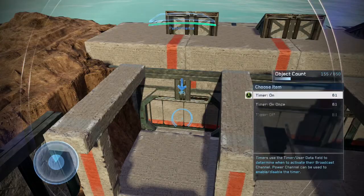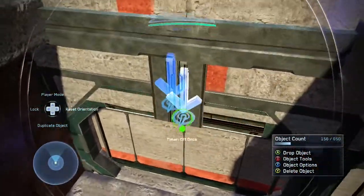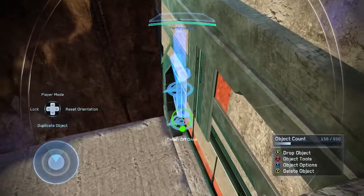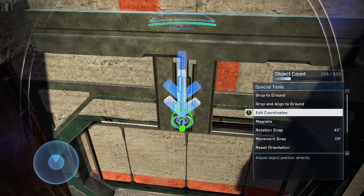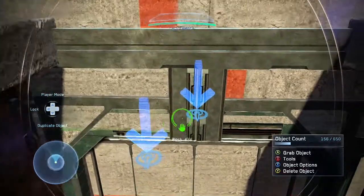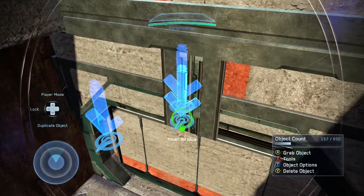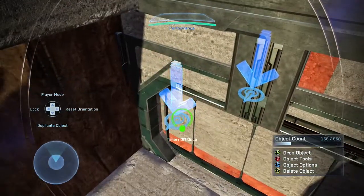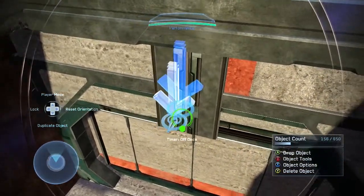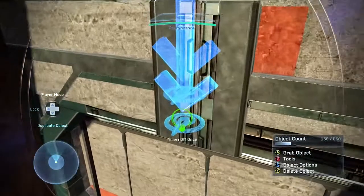Keep in mind: the Timer Off Once is when you want the object to despawn. So if you want the object to despawn later, you just need to continue chaining Timer On Once nodes until you reach the time you want the object to despawn, then place the Timer Off Once at that point.